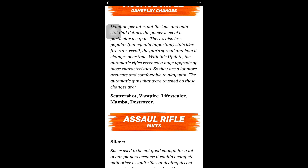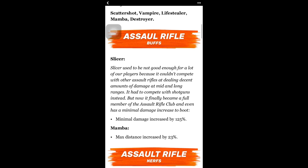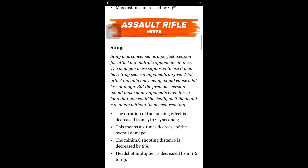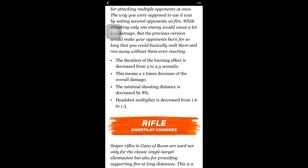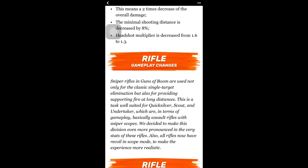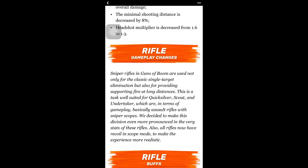They buffed the Destroyer and still haven't done anything to the Porcupine, so I recommend saving in this order: go for the Destroyer first, then the Porcupine, instead of the Ranger and Juggernaut. The Porcupine is very clearly the better weapon now. Another buff: the Slicer's minimal damage increased by 125%, which is more than double. The Mamba max distance was increased by 23%. There's a nerf to the Sting — it's a starter weapon, annoying at lower levels. Its burning effect decreased from 5 to 2.5 seconds, a two-times decrease in overall damage. Headshot multiplier decreased from 1.6 to 1.3.